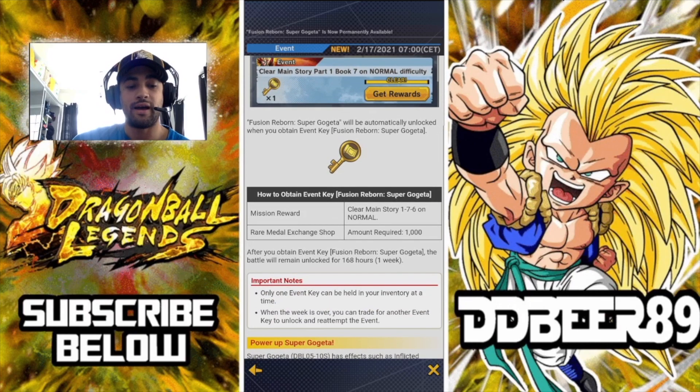As shown right here in the news, to obtain keys for future Fusion Reborn Super Gogeta mission rewards, clear main story Part 1, Book 7 Chapter 6 on normal difficulty — that's the last part of the events. And of course the rare medal exchange shop requires 1,000 medals. So it's very simple.